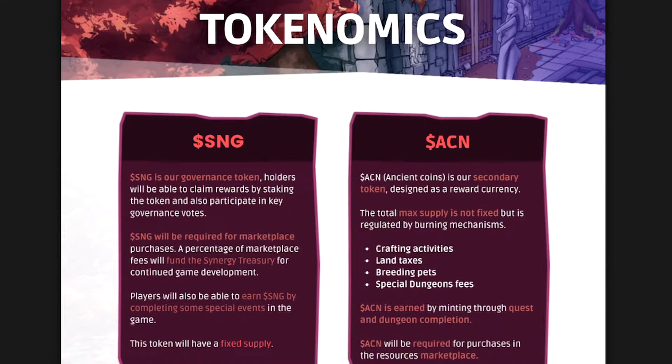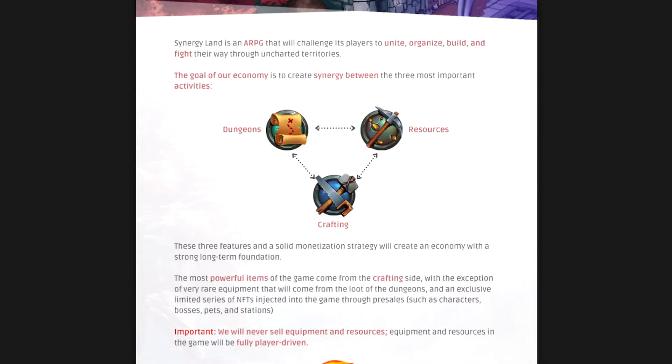Those fees are likely very cheap, so don't worry about that. ACN will be earned through quest dungeons and competitions. They're looking to build a player-driven economy for Synergyland — the goal is to create a synergy between the three most important activities: you do the dungeon, get resources, do the crafting, and it becomes a loop. They're hoping these three features and solid monetization strategies will create an economy with strong long-term fundamentals.